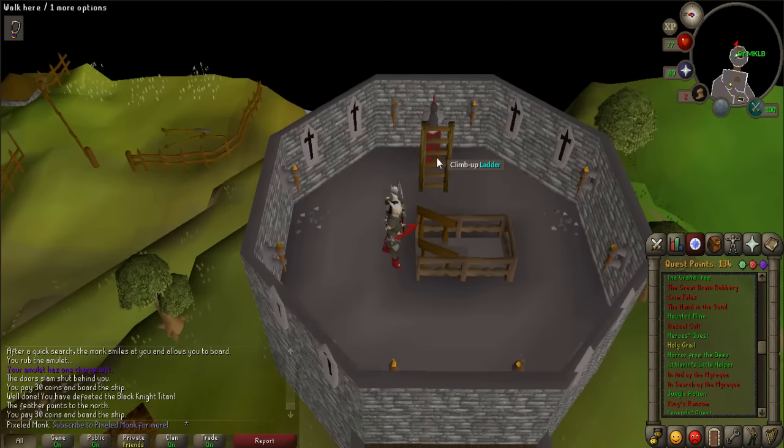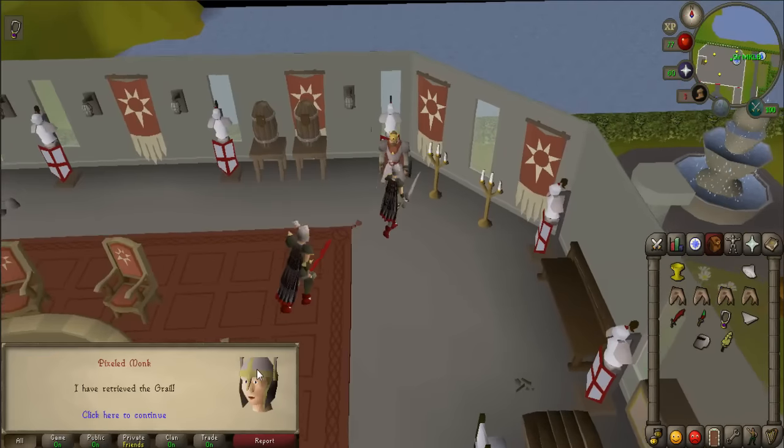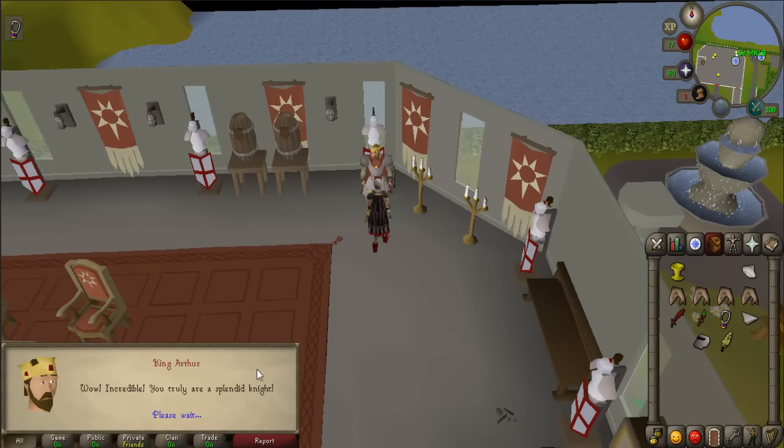Use the stairs on the east end of the castle and continue up the ladder. Take the Holy Grail sitting on the table. Teleport back to Camelot and talk to King Arthur to complete your quest.